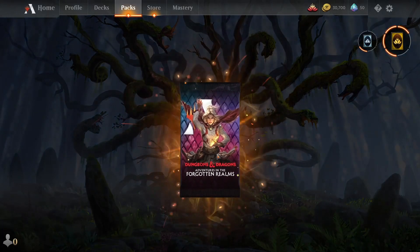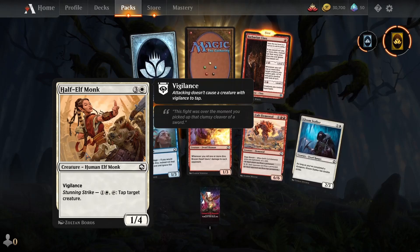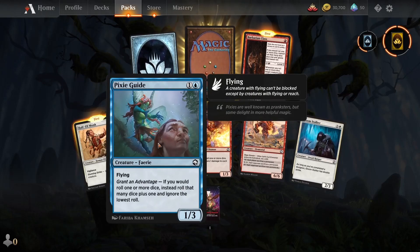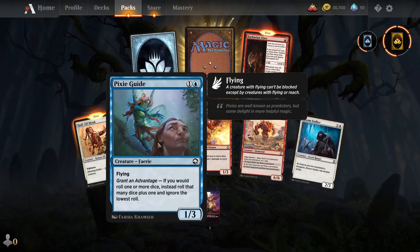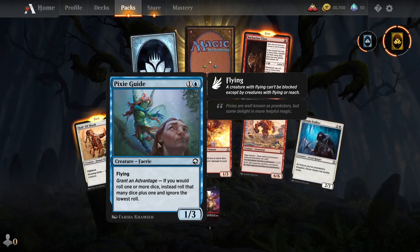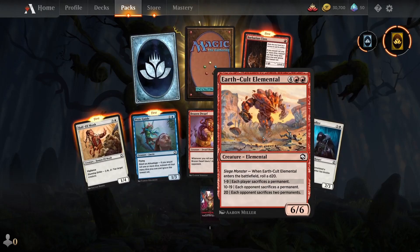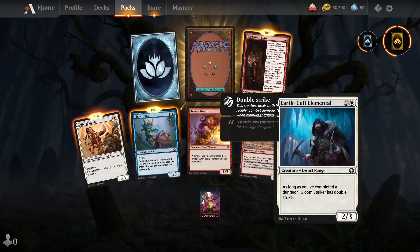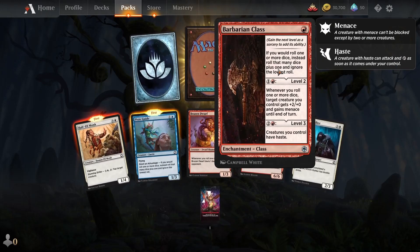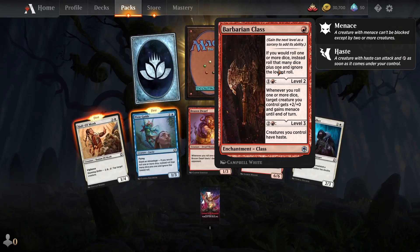Pack 4. Half-Elf Monk — Vigilance, for two white mana, tap target creature. Pixie Guide — Flying. If you would roll one or more dice, instead roll that many dice plus one and ignore the lowest roll. Brazen Dwarf. Earth Cult Elemental. Bloom Stalker. Barbarian Class — it's a new one. Same effect as Pixie Guide: if you would roll one or more dice, instead roll that many dice plus one and ignore the lowest roll.